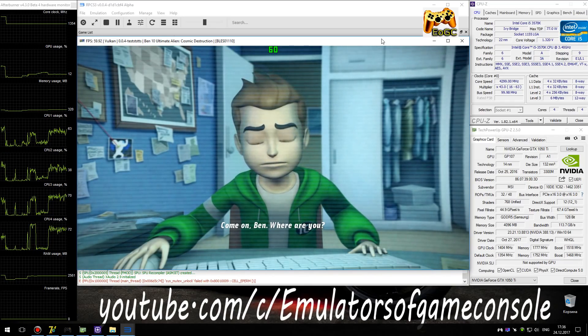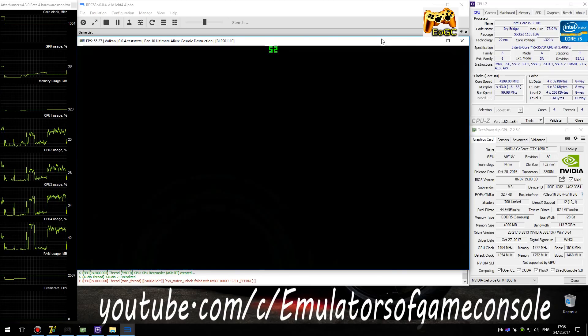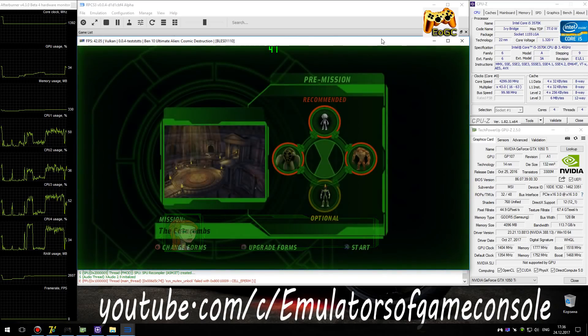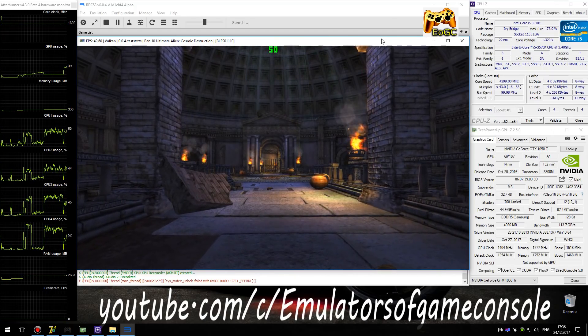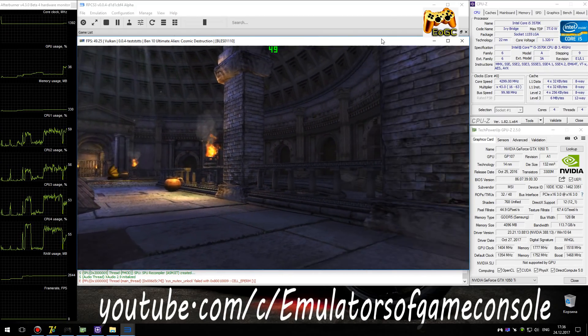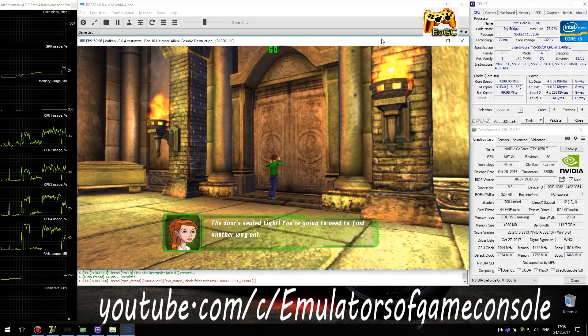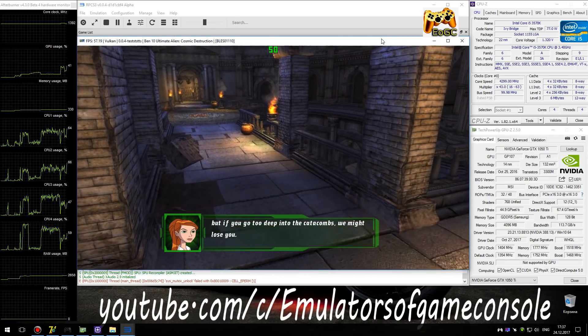Come on, Ben! Where are you? On this screen, you can change which aliens are selected for the Ultimatrix's presets. The door's sealed tight — you're gonna need to find another way out. We can still communicate for the time being, but if you go too deep into the catacombs, we might lose you.